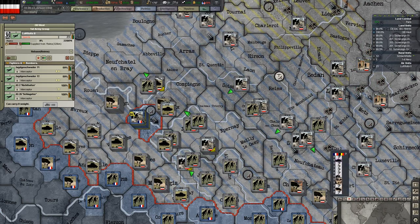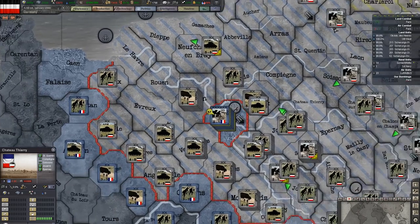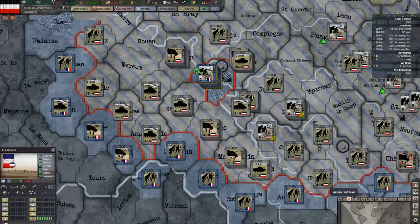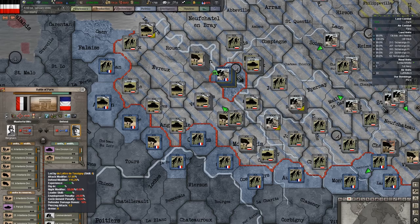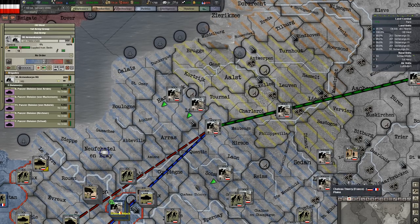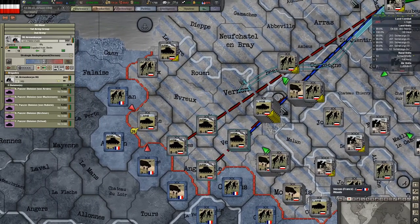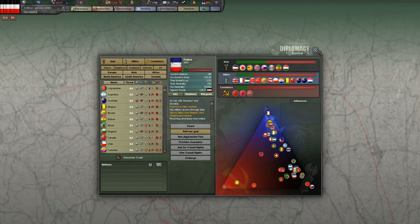Let's rebase them forward and just have them hit ground attack there. I'm going to bomb Paris. They're running out of organization, their units are starting to fall out. Look at these command structures moving forward. We won the battle of Paris and we have taken Paris! So let's see what that did to the surrender progress — now it's up to 80%.